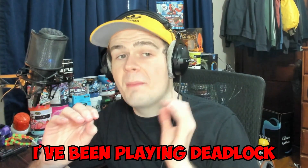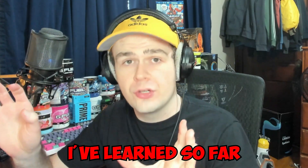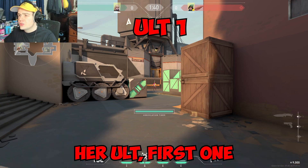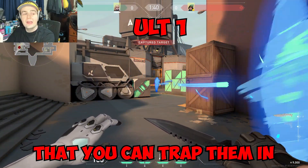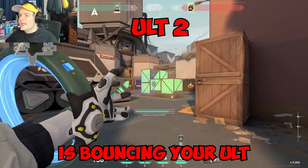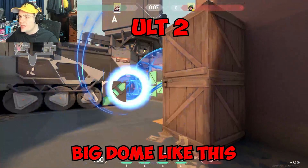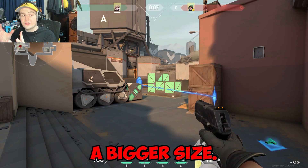Five Deadlock tips you need to rank up. I've been playing Deadlock non-stop and I'm going to teach you everything I've learned. First tip: there are three different ways you can use her alt. The first is a straight line tunnel to trap them and get the kill. The second is bouncing your alt off a surface and trapping them inside a big dome — this is easier to land because the dome is a bigger size.